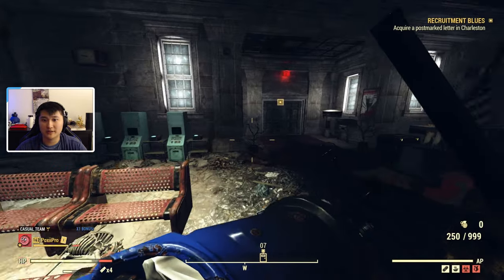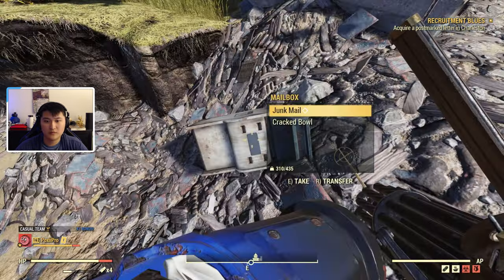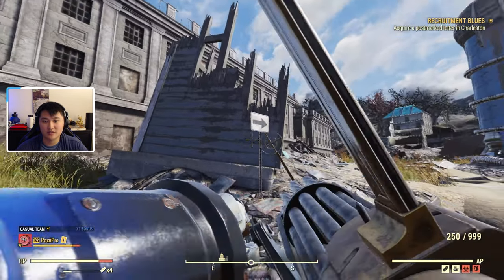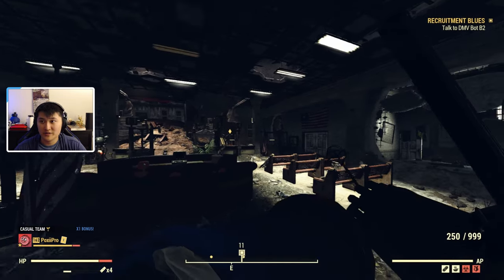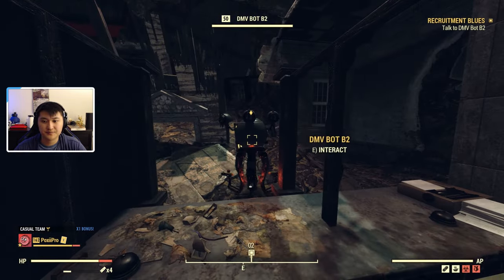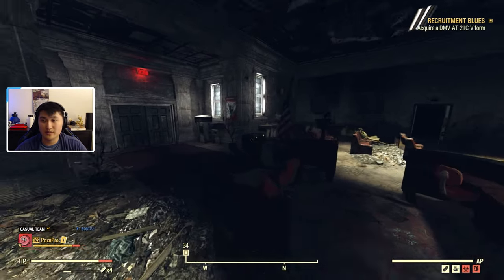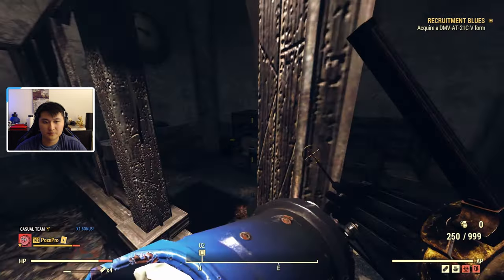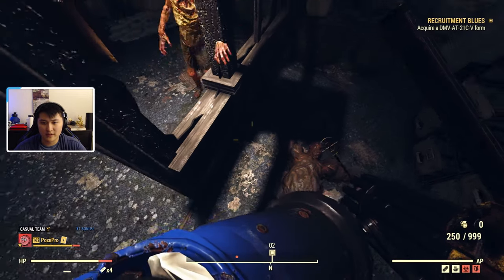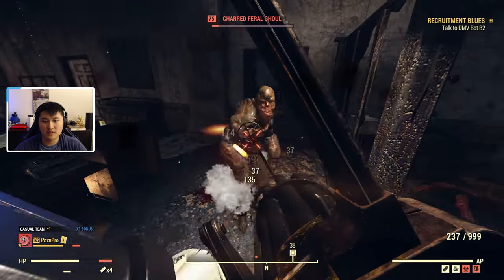We got told we need something else — acquire the postmarked letter in Charleston. Follow the quest marker and it's going to lead you to this mailbox right here near this little arrow. Just get the junk mail and head back. Now we have to go to the Charleston courthouse because we're still missing something. The courthouse is attached and there are quite a bit of ghouls. Grab this from this little filing cabinet, then you can go ahead and head back to the DMV robot.